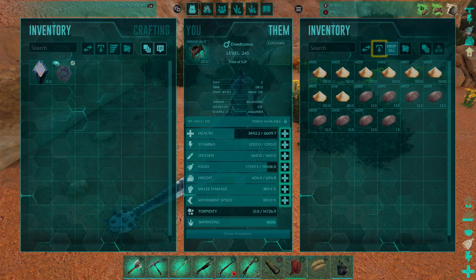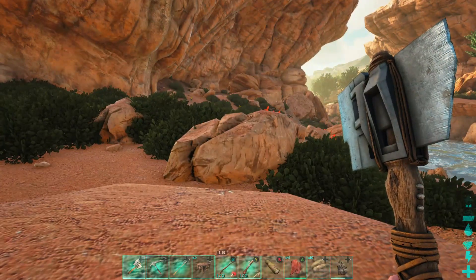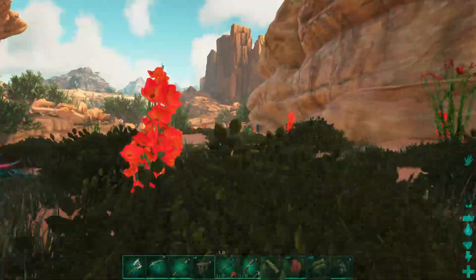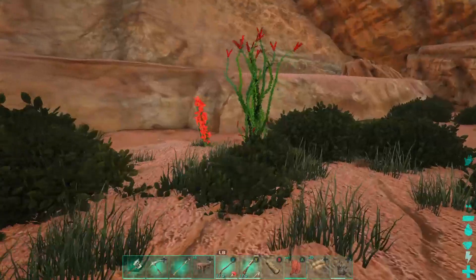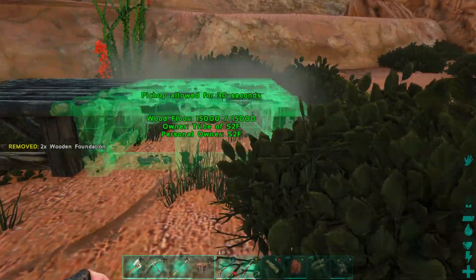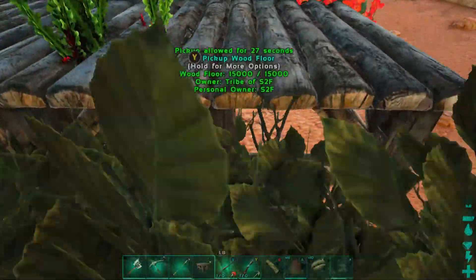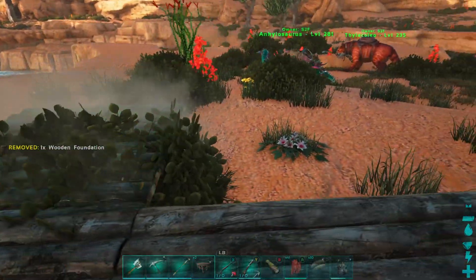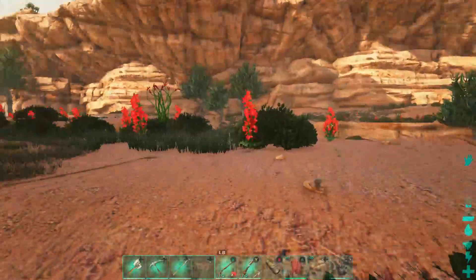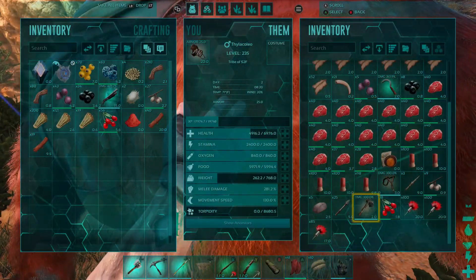I realized my resource respawn setting is actually pretty low, so rocks I've already broken are coming back. I should start putting down foundations. I also forgot to bring my sickle so I've been getting fiber by hand. For now we're going to make a simple three by three structure — just a quick little base to start putting items in. We don't need to go full adobe yet, it's cool enough down here.